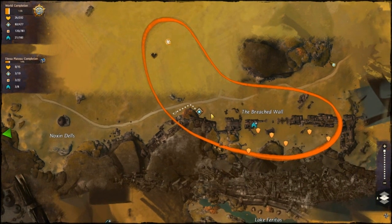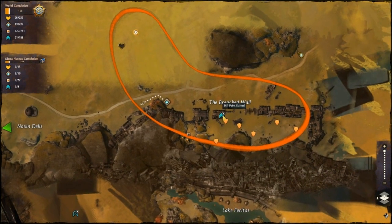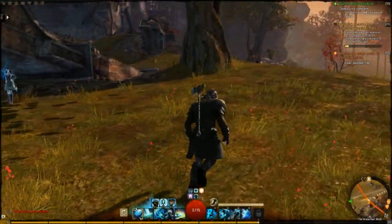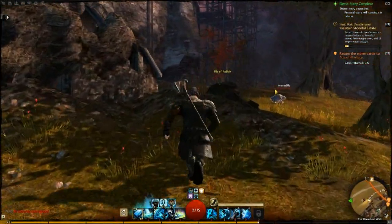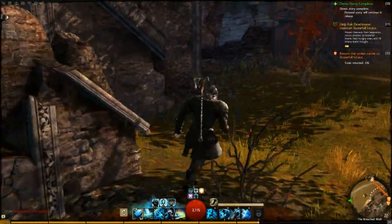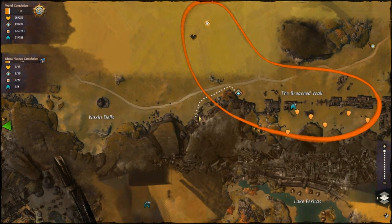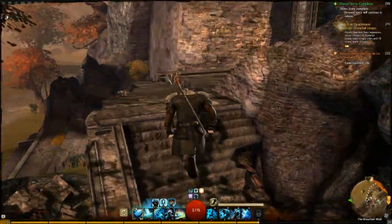Speaking of jumping puzzles, if you stay in the same area and go to the Breached Wall waypoint, that's actually a skill point to be earned, which is after a series of jumps as well. I will show you how to do it. Basically from the waypoint, you walk all the way across to this place, where you find a staircase going up. Easy enough so far.